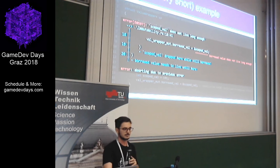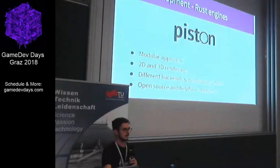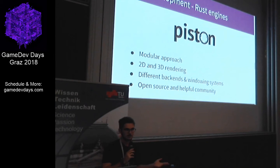So, a small example so you've at least seen some Rust code before we go into Rust in game development. In game development we already have two community engine projects — one of them called Piston. Piston has a modular approach, more like a library collection that gives you everything you need for making a game. It supports 2D and 3D rendering with different render backends, so you can switch between OpenGL, DirectX, and windowing systems — and even between C/C++ wrappers and pure Rust implementations. All of this is backed by a helpful open source community.